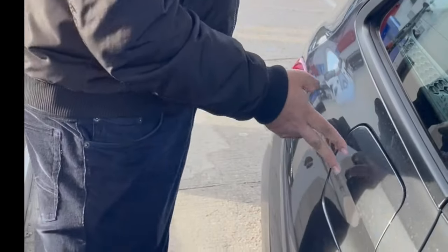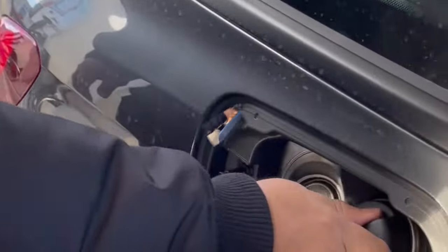For some cars the fuel cap is on the right-hand side, and for some it might be on the left-hand side. You need to check what kind of car you are driving. For the car we have, it is on this side.